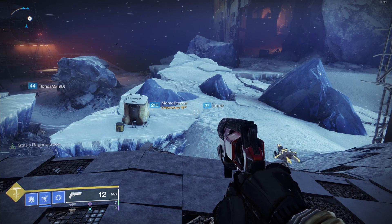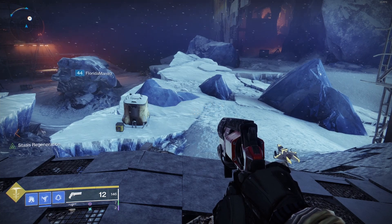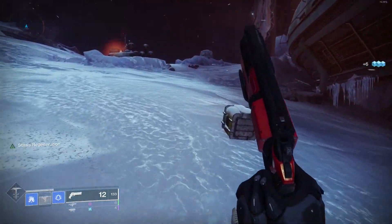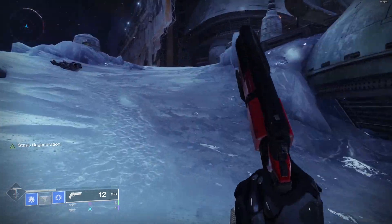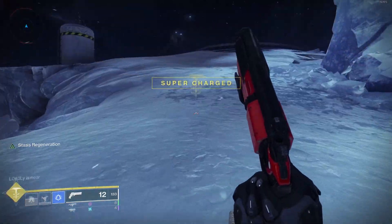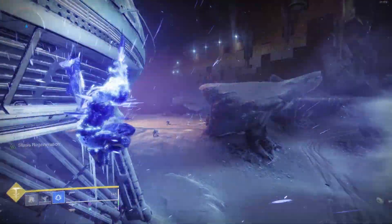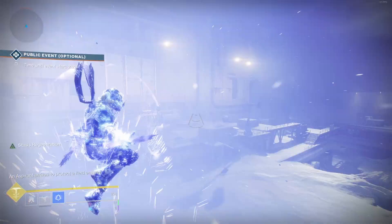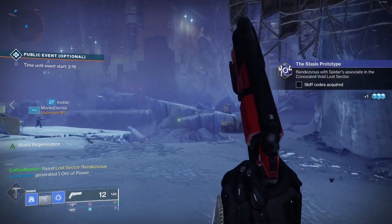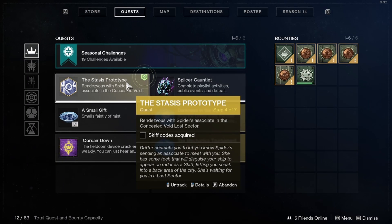I suggest the Eventide Ruins on Europa for this step because if you look on the left side of your screen there is something called Stasis Regeneration. Stasis Regeneration means you get your Stasis super and abilities a lot quicker than normal. As you can see from the bottom left of your screen, the super bar is going much quicker than normal, along with your grenade and melee abilities. Just like that you have your super again to use to get kills, and I'm done with this step.